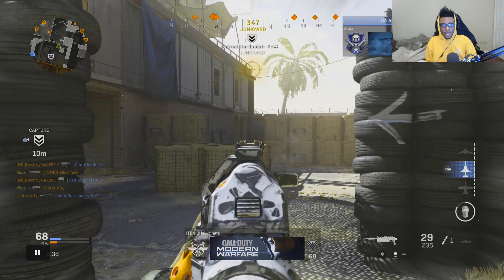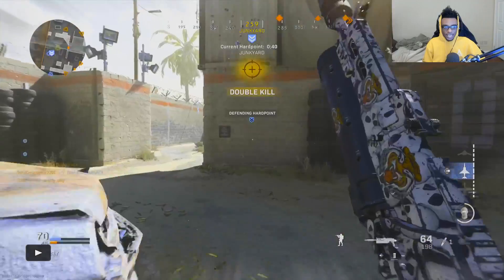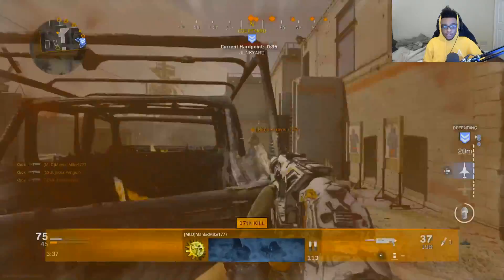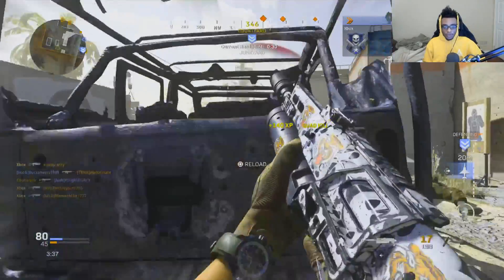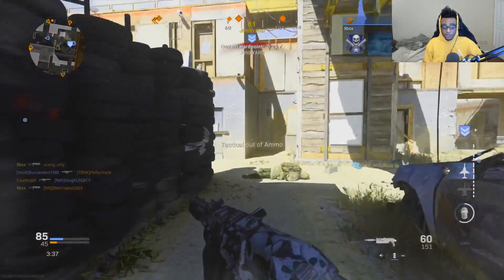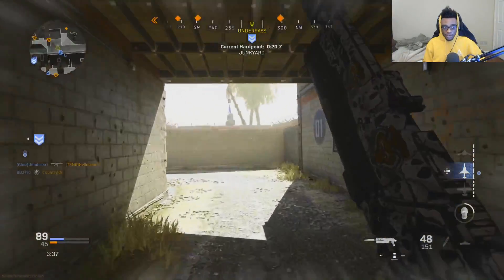If you guys are getting destroyed on Shoot House and not understanding how enemies are getting into your spawn so fast, this is exactly what they're doing — keeping a mental note of where the spawns are and rotating to use that to their advantage. I see they're spawning in on shipping and rotating through back A, so they're being influenced onto shipping containers. Right here I'm just picking them off from this car head glitch, which is absolutely incredible. These guys got smart and started using smoke grenades, so I have to be very wary of that.